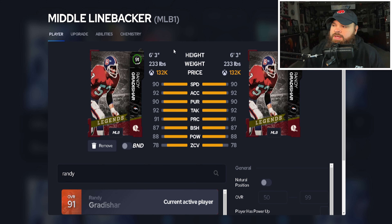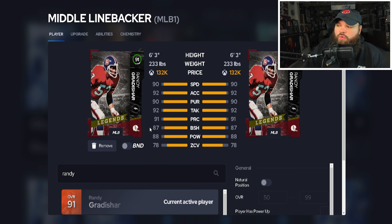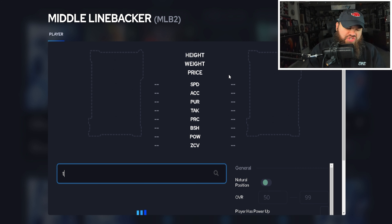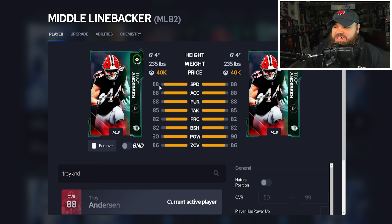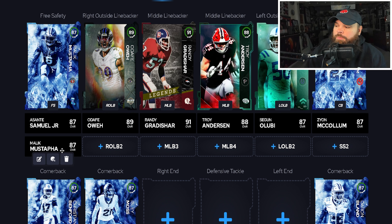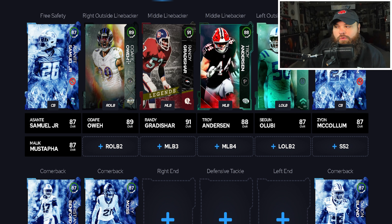At middle linebacker one, Randy Gregorius — 6'3", 90 speed, 92 acceleration. Zone is lower but this card can get lurk artist, so he can make up for it as a user player. At middle linebacker two, Troy Anderson — 6'4", 88 speed, 88 acceleration, 86 zone coverage. Malik is clearly 100 times better than all the potential sub linebackers, so I'd probably go with Malik and Randy as the two sub linebackers — but in a 3-4 odd you kind of need all these guys.